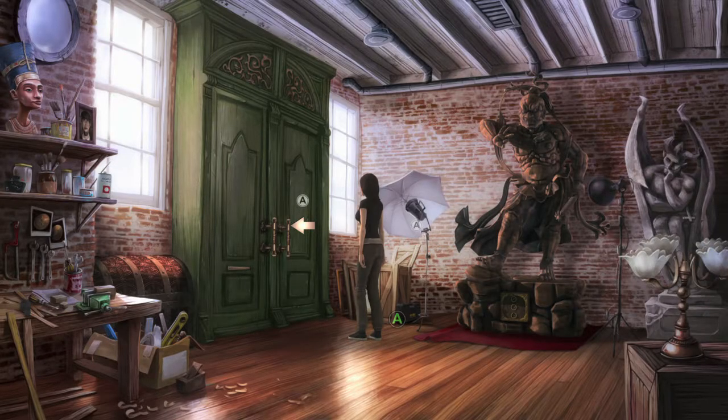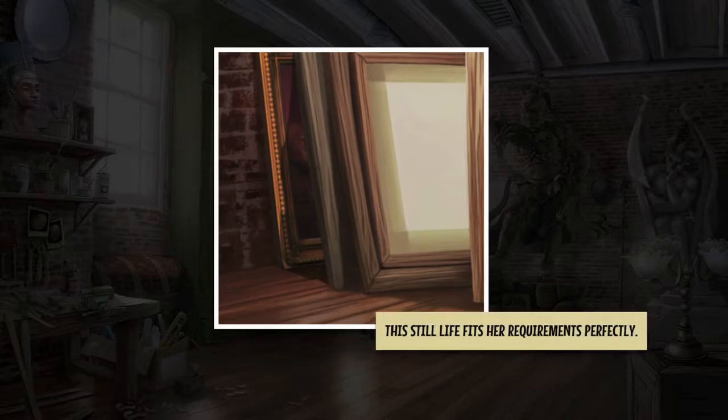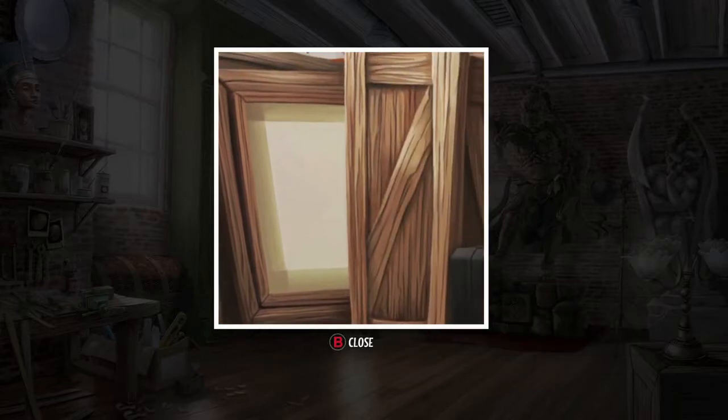Then what you want to do is go inside the antique shop and look at the back corner. You will notice a painting here as well as this black case. Make sure you get both of those.